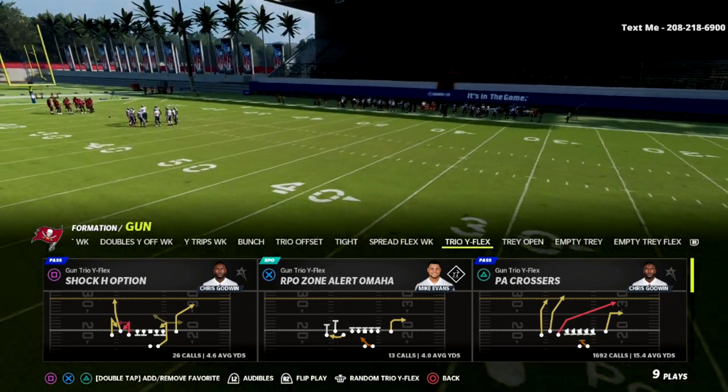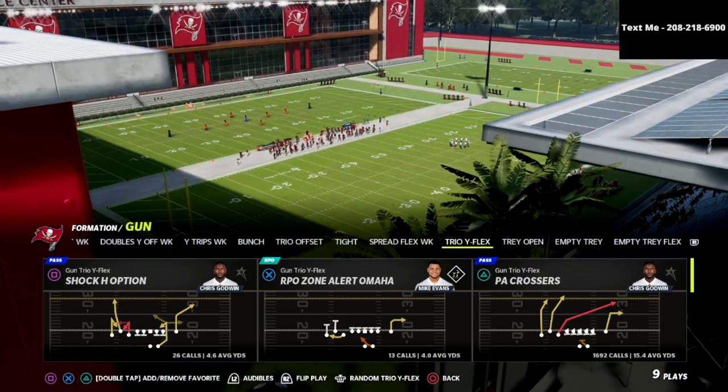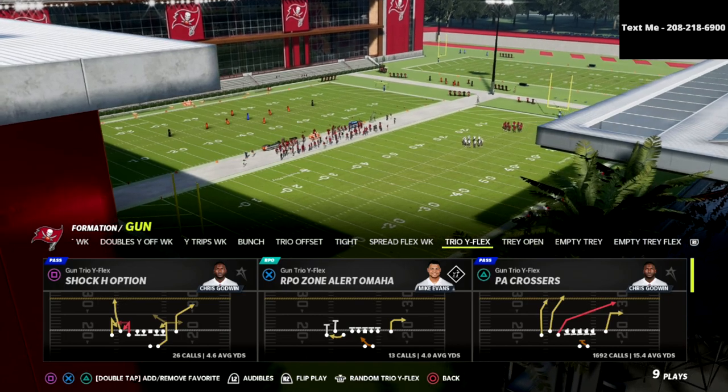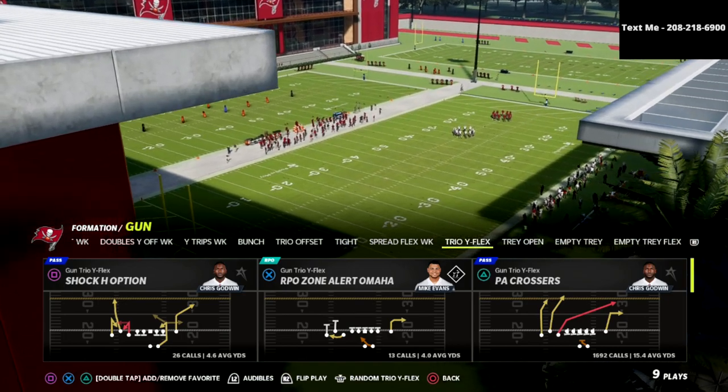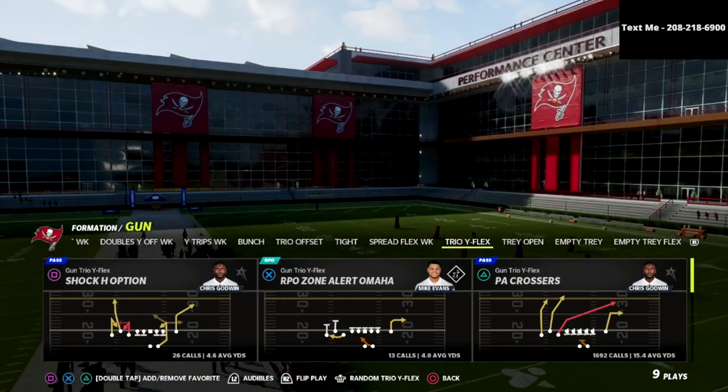We're talking today out of the Trio Wide Flex. This is the PA Crossers play. This can be found in several playbooks, but the one that I would recommend is the New York Giants offensive playbook. And if you enjoy this tip and you want to learn the entire offense, I'd encourage you to join my Patreon.